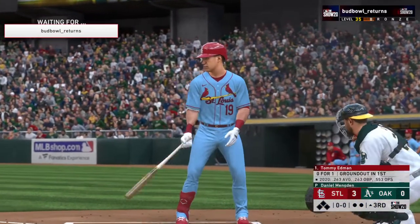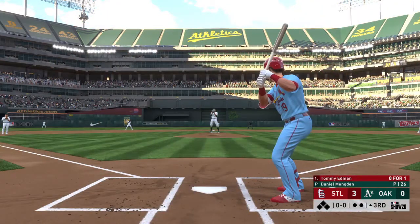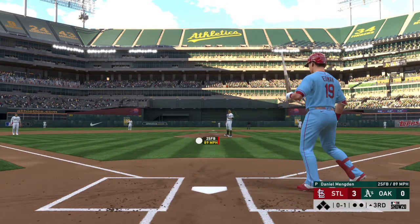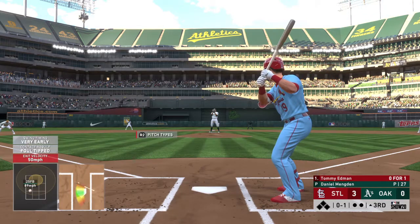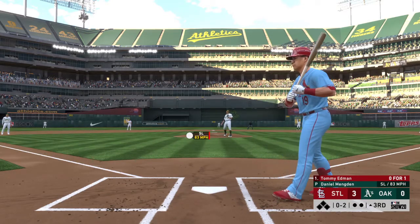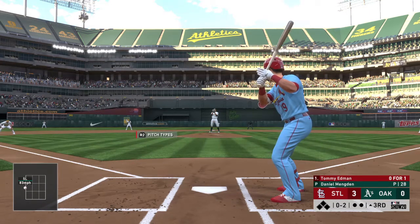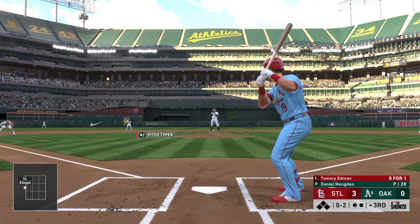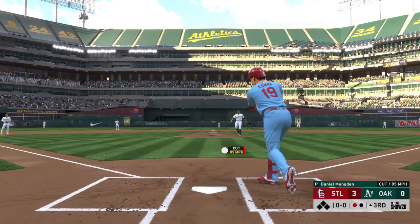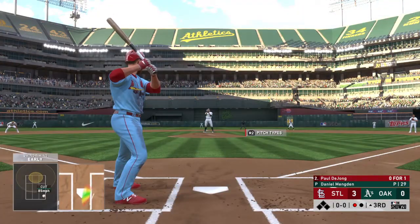The next to bat for St. Louis, Tommy Edmund — he got on top of one and was a ground out victim last time. But this guy's got burner wheels down the first baseline. He has to put it on the ground — that's part of what makes him successful. Getting the leadoff man in every inning is important as a pitcher, especially when you're coming off an inning you really labored through. And this is swung on and missed — five quick strikeouts now, and that's your first out of the inning.